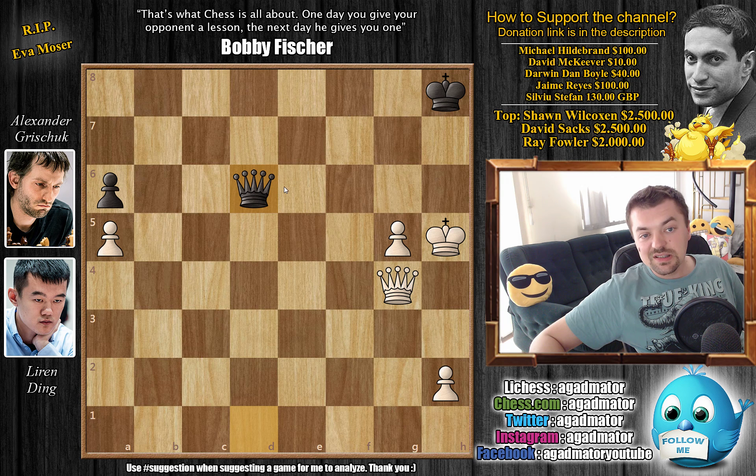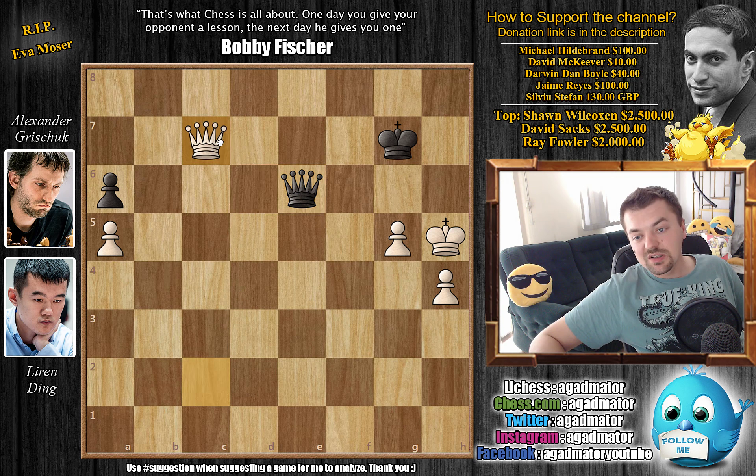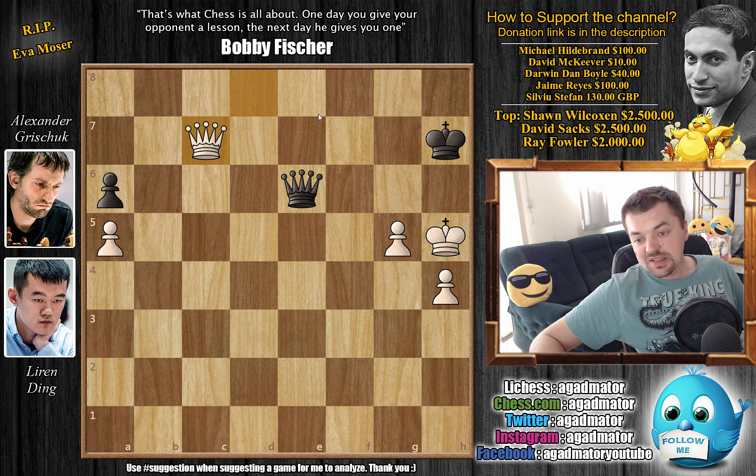We have queen to c8 with check. King to g7, and now comes queen to c3 with check. King to h7, queen to c2 check. King to g7, and now h4 — the two connected passed pawns are now going forward. Queen to e6, hoping to deliver at least some checks, but queen to c7 check. We have king to h8, and now queen to d8 check. King to h7, queen to c7 check — repeating once, for some reason. Sometimes people just do this. And now queen to b6.